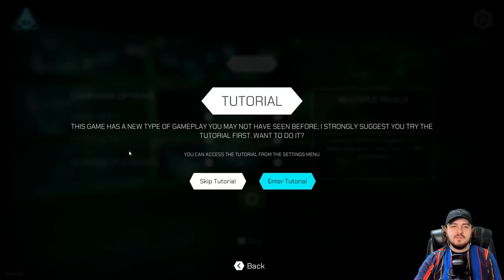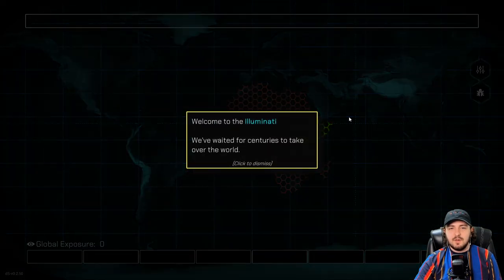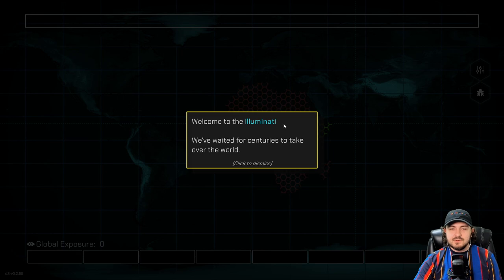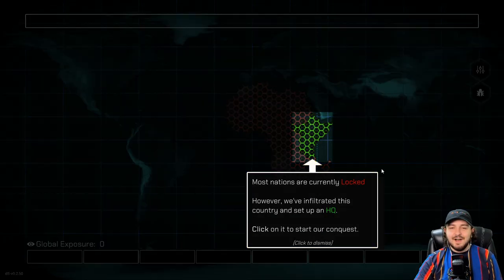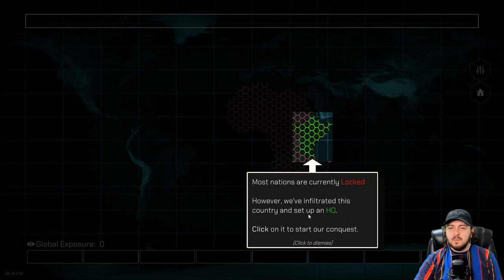This game has a new type of gameplay you may not have seen before. I strongly suggest you try the tutorial first. This will at least give people an idea of what this game is going to be all about. So welcome to the Illuminati. We've waited for centuries to take over the world. So it is real! Most nations are currently locked. However, we've infiltrated this country and set up an HQ here. Looks like we're in the continent of Africa here.